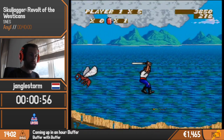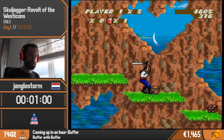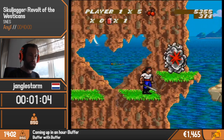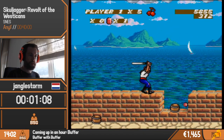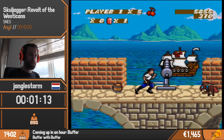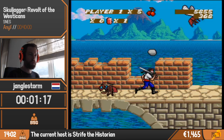Skulljagger is the person who is keeping the people of the island of Wessica imprisoned or enslaved. We basically try to save them and defeat Skulljagger by going through the game, waving our sword, collecting gems, and blowing bubblegum. There are a lot of strats in this speedrun derived from using gum at certain places, which can save significant amounts of time.